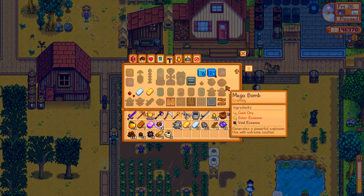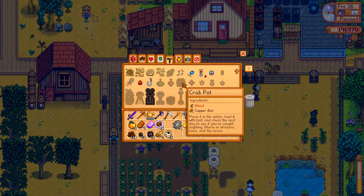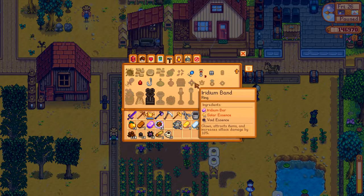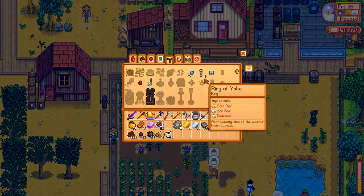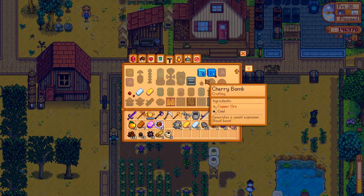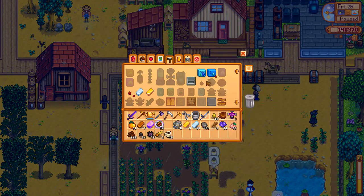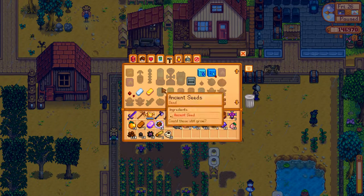We kind of need to figure something out to spend our money on - I'm not entirely sure what I should go for. I was considering spending some money on crab pots from Willy, rather than wasting my copper bars on them. But I don't really know if that's worth it. It might actually be better value for money just to buy a load of copper ore from Clint and make all the bars myself. So I'm not really sure about that just yet.